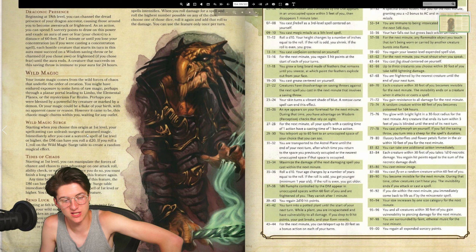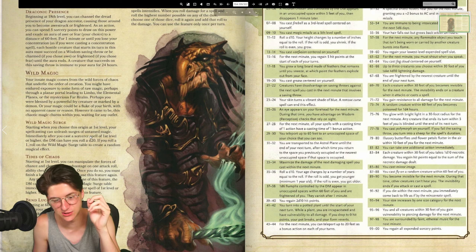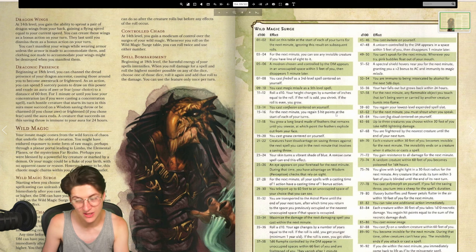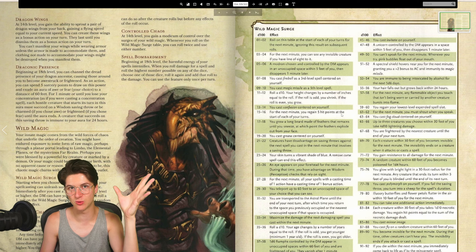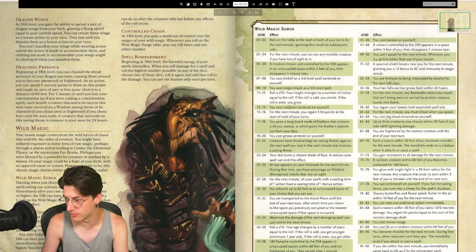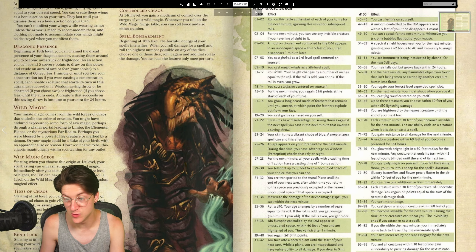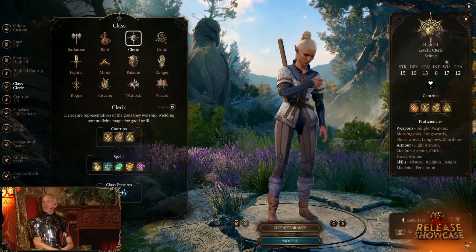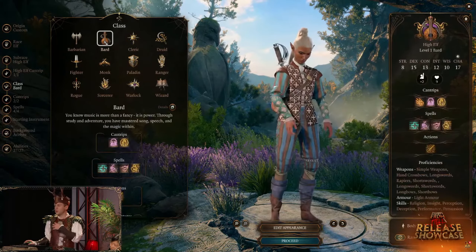The innate magic of Draconic Bloodline comes from draconic magic mingled with your blood or that of your ancestors - most often tracing descent back to mighty sorcerers who made a bargain with a dragon, or who might even have claimed a dragon parent. Then there's Wild Magic, which I love. I had a run as a Wild Magic Sorcerer and it is a lot of fun. Your spellcasting can unleash surges of untamed magic - immediately after you cast a Sorcerer spell of first level or higher, the DM rolls a d20. If it lands on a one, you roll on the Wild Magic surge table and literally anything can happen: you might be immune to intoxication, or cast Magic Missile as a fifth-level spell. Sometimes good, sometimes bad - it's all about chaos.